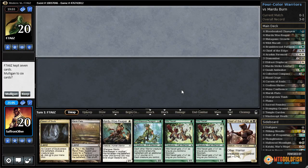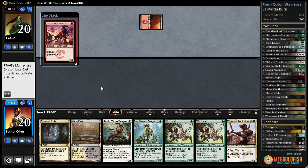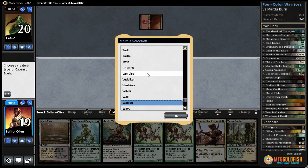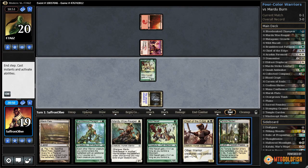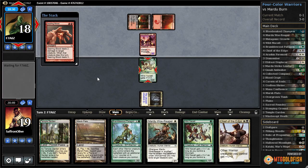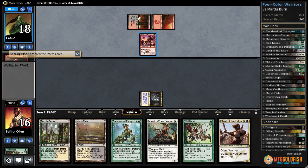That setup seemed pretty good. This is actually pretty reasonable for being on the draw. Opponent has two three-powered nakadals and swift spear. We take one — down to 19. Cavern on warrior and nakadal, pass the turn. Woe reaper is nice — it's a way we can potentially gain some life back if our opponent starts killing our creatures. Searing blood is going to take down our nakadal — yep. Hits us down to 16, then 14 from swift spear.